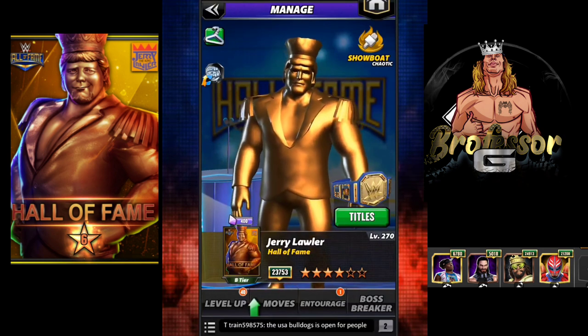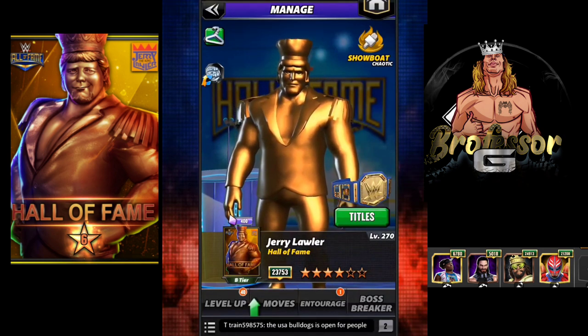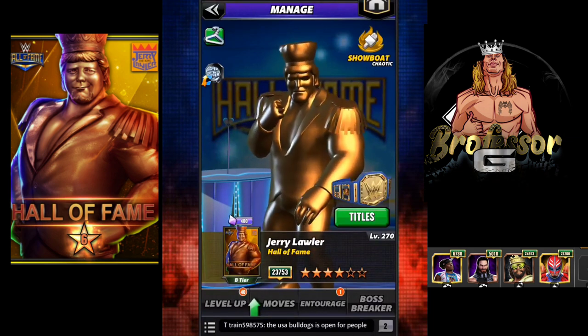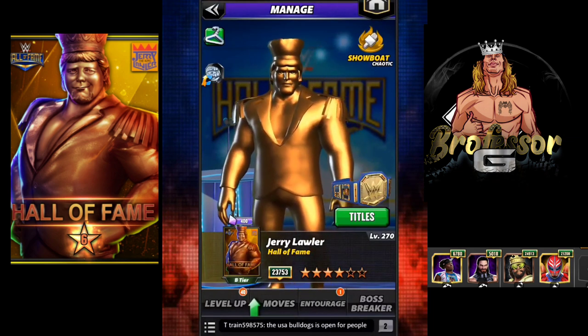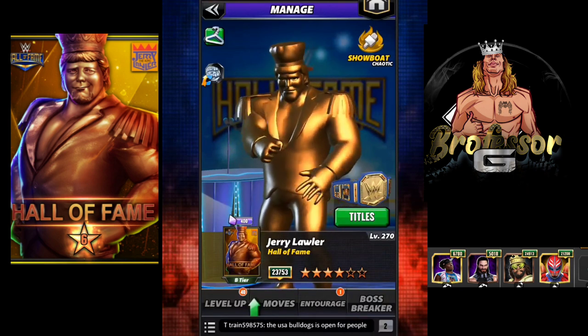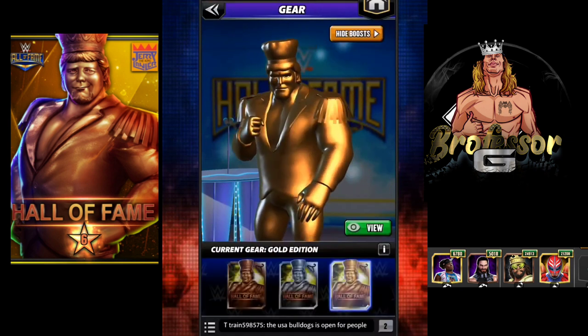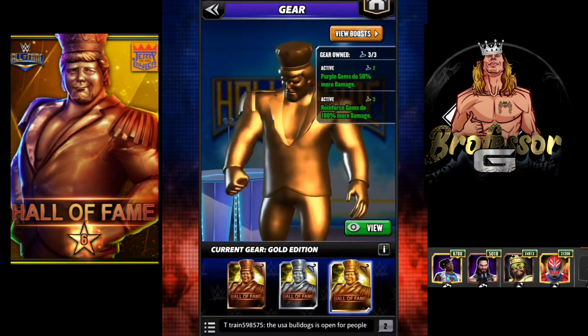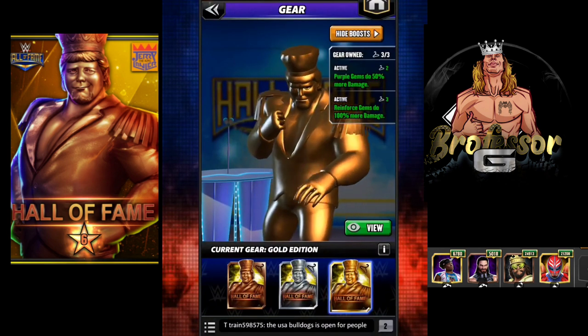Class is in session, the professor is in — what's up y'all! Today we're going to look at Jerry 'The King' Lawler, Hall of Fame edition at six star. As you can see, mine has two hollow stars. He is a chaotic showboat and I do have both of his gears. Purple gems do 50 percent more damage and the reinforced gems do 100 percent damage.